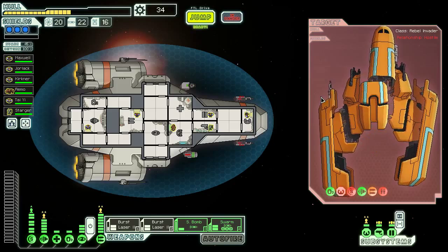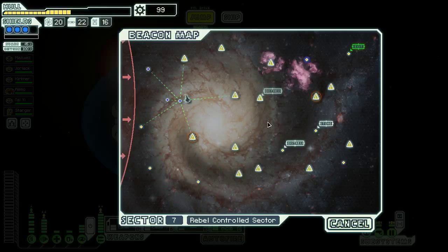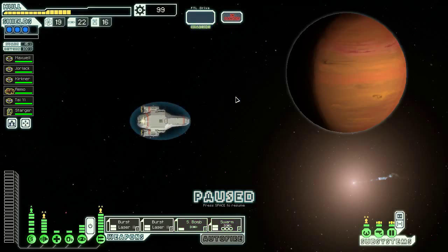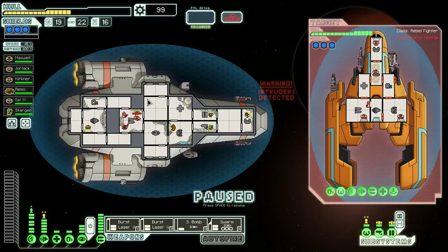That was a bit of a scary ship, but we took it out just fine. 65 scrap — quite nice. There is a store, so that's where we're gonna focus our efforts. Maybe we can pick up an augment there — a pre-igniter, for example. That would be amazing at helping us out here.